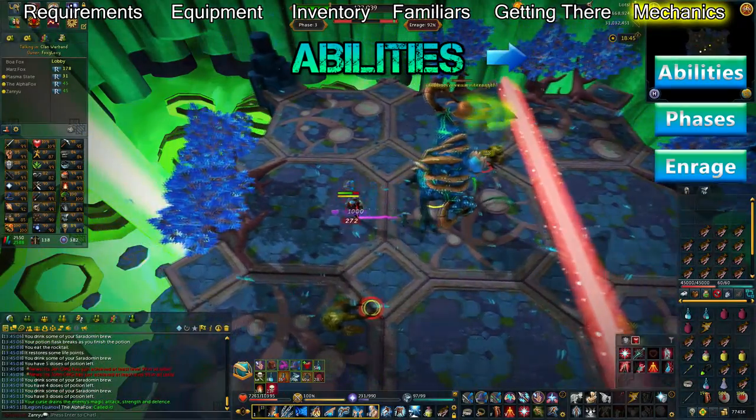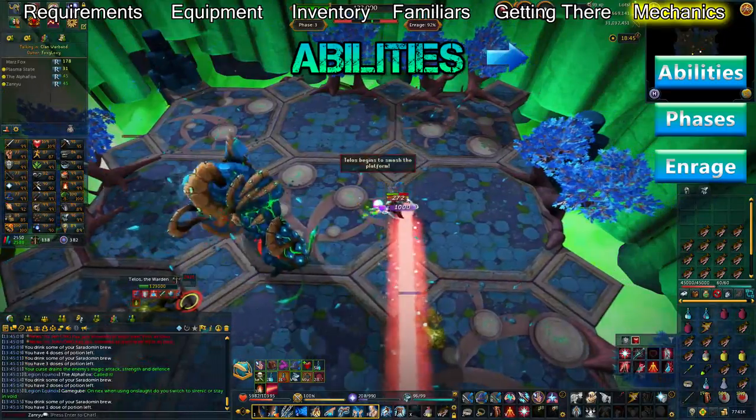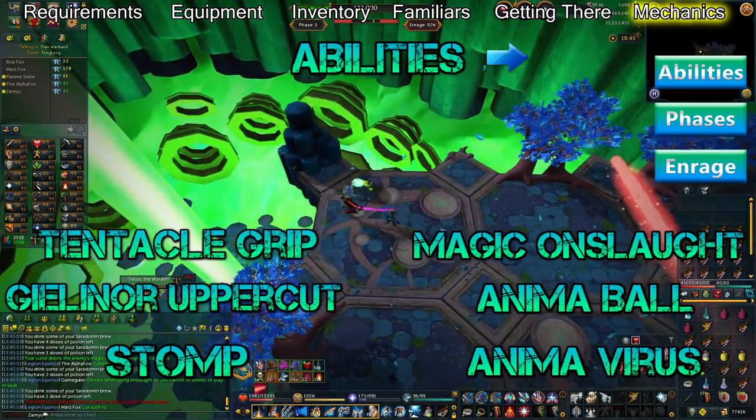Telos has six abilities that he'll use throughout your fight with him, which you can navigate through by clicking the arrows near the top of your screen. In order of appearance, these are Tentacle Grip, Gielinor Uppercut, Stomp, Magical Onslaught, Anima Ball, and Anima Virus.